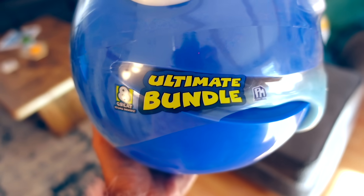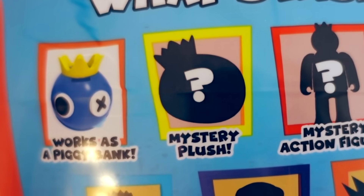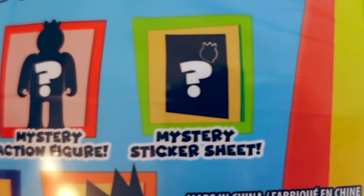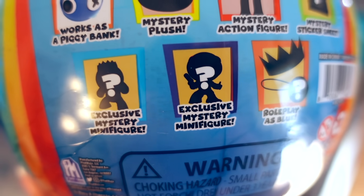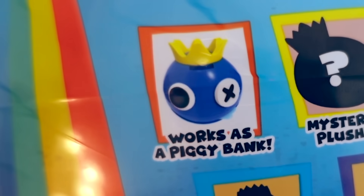It says here that this is the ultimate bundle with eight great items inside. There's a mystery plush, a mystery action figure, a mystery sticker sheet, two exclusive mystery minifigures, and we can roleplay as Blue. And after all the items are out, this blue head can work as a piggy bank.